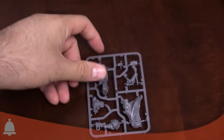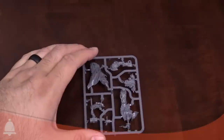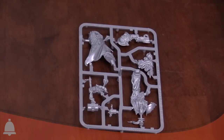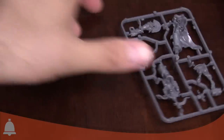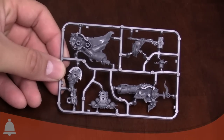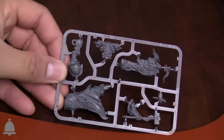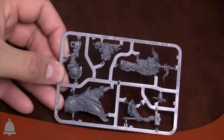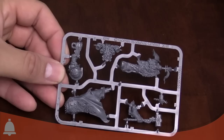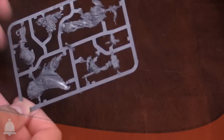Next up, let's take a look at the Chaos Lord — this is Obsidious Malix! Really cool-looking model. It's another push-fit model — you can see it's got the pegs in there. It's a really nice sculpt. It's got a little mini thunder hammer, plasma pistol, and his backpack looks pretty ornate with weird golden tubes because, you know, chaos. He's going to be the evil warband leader.